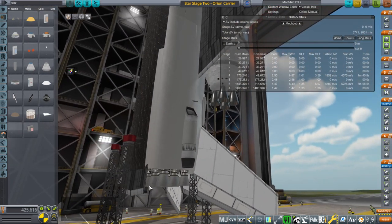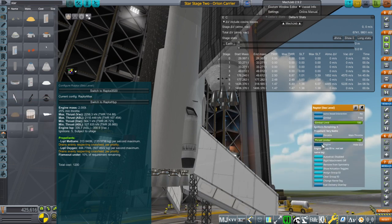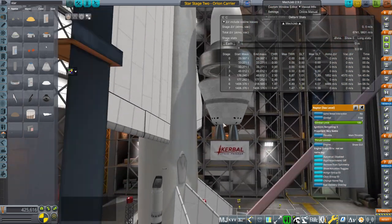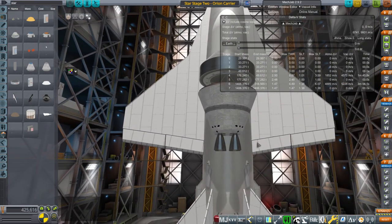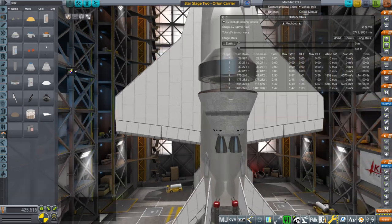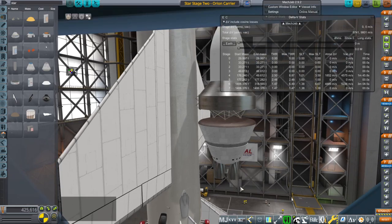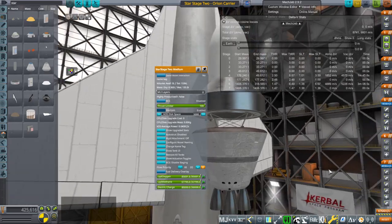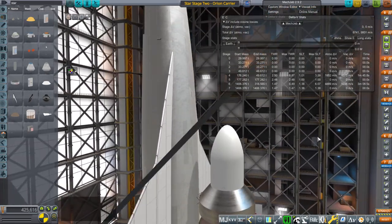On the Orion carrier plane we have nine Raptor sea-level engines, tuned to what I call the Raptor Max configuration, which seems to best match what Raptor 2 might be able to do. I thought about putting a single Raptor vacuum engine on this, but it does poke out quite a lot. The Raptor vacuum engine might be better but wouldn't produce as much thrust; it'd be easier to just have two of these. So that's the idea for now — let's see what happens.